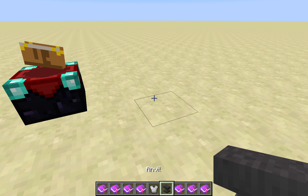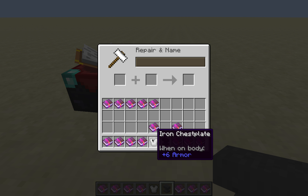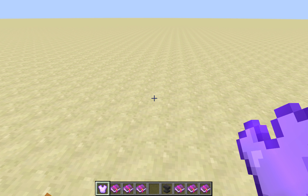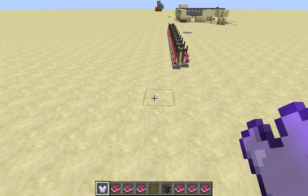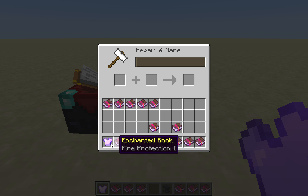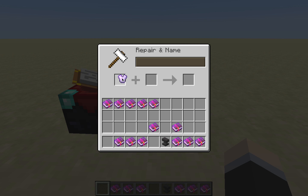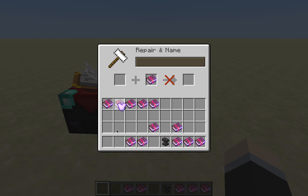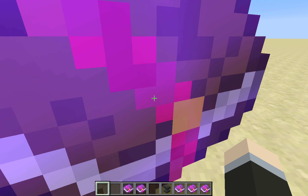Protection provides extra defense against everything except falling damage, fire damage, and the void. Then we have Fire Protection, which is just like Protection except it specifically protects against fire damage.